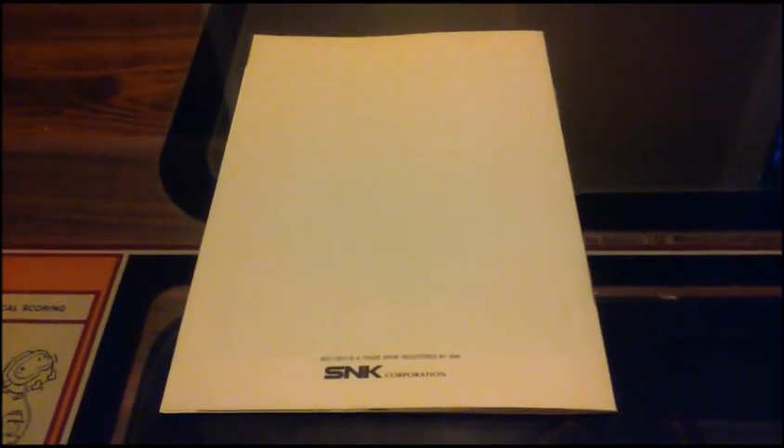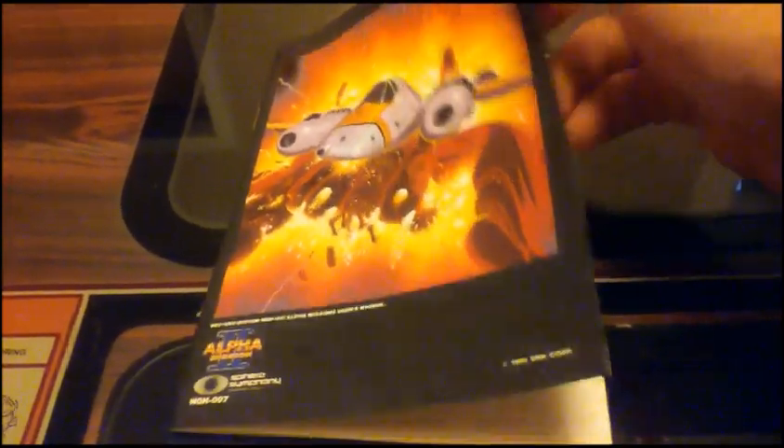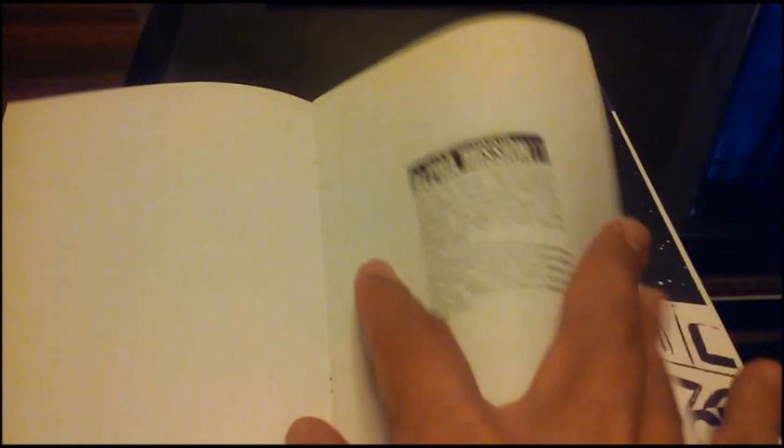The last manual we're going to take a look at is Alpha Mission II. This is an overhead shooter and it takes place in the year 2525, so we're still a long ways from that.